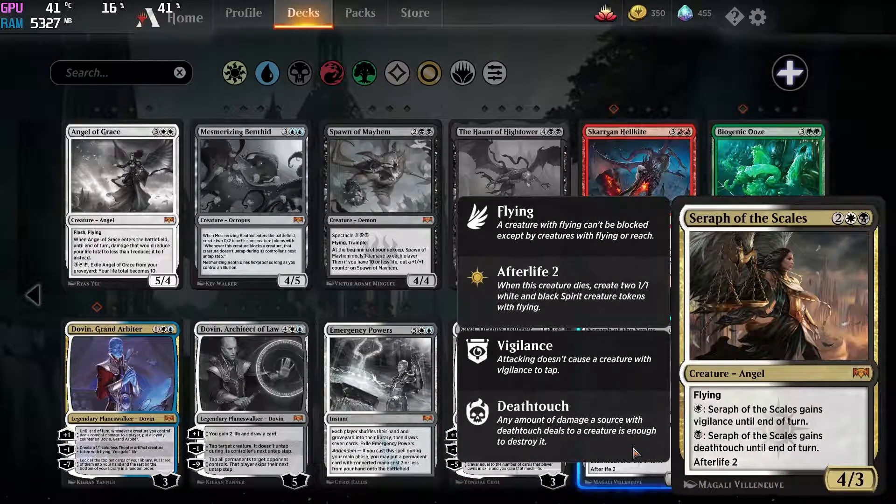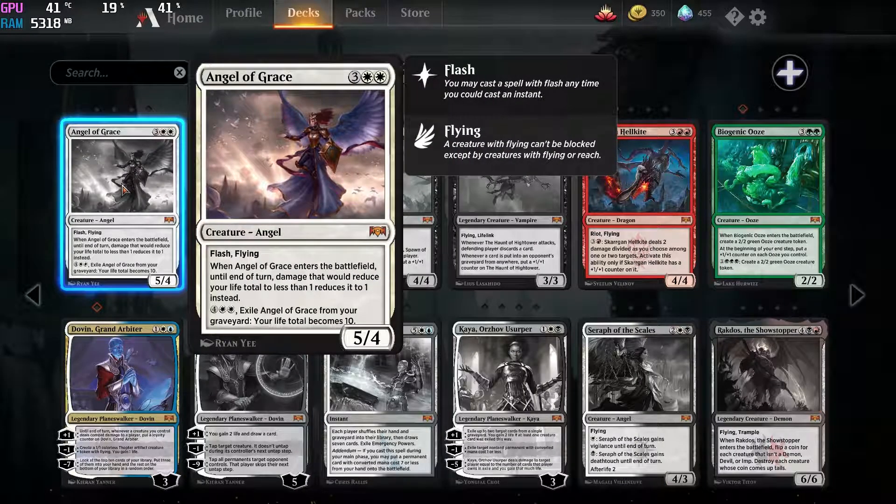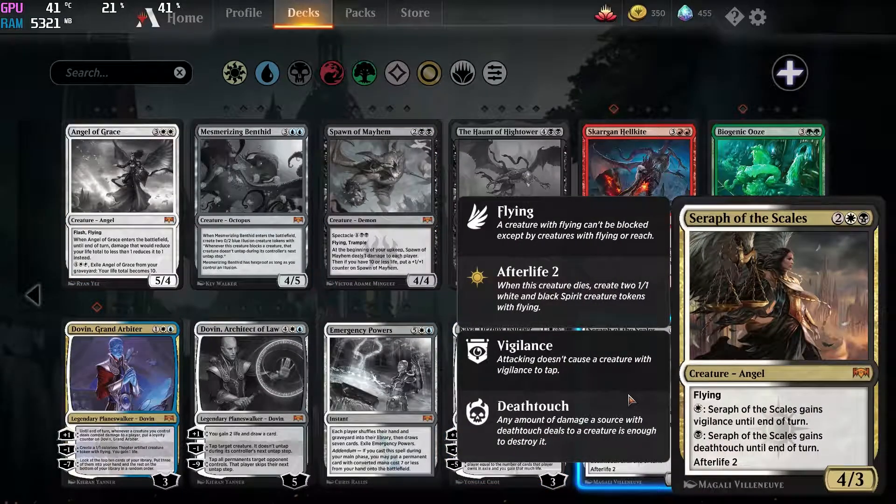Next up we have this random angel. Now this is strictly a limited card — you're never gonna want to play this in constructed. It's too weak, too fragile. Like, 4 mana for a 4/3 that dies to lightning strike or any number of 3-damage spells. Just compare this to Angel of Grace — like which one would you rather have? It's not even a competition. So this is strictly limited, never craft it really.